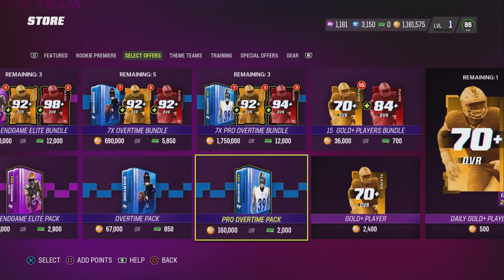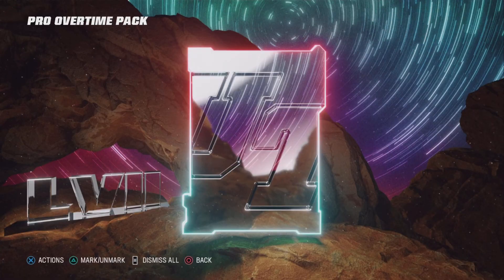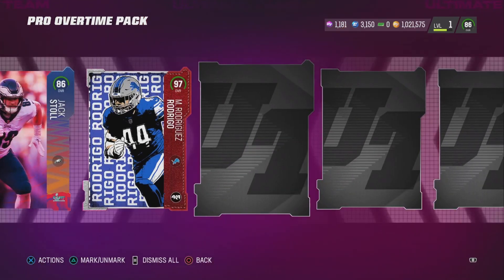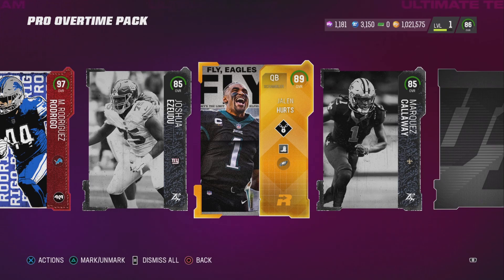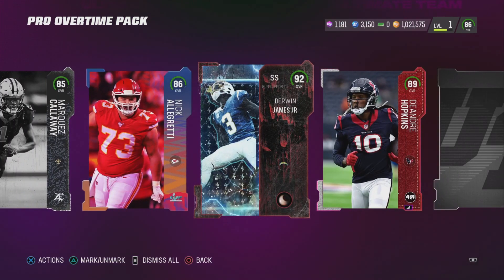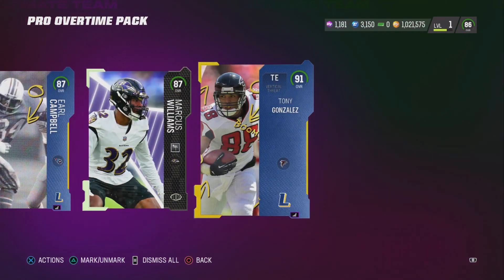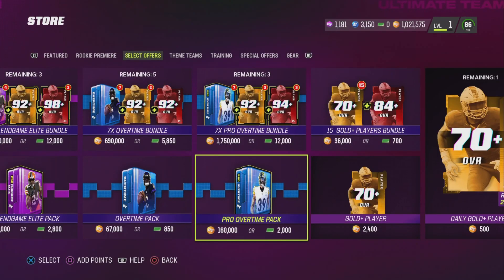I might end up doing that 700k one as well. I should have enough. We're gonna do this pack first, get 13 elites and see what we get. A Super Bowl card — Jack Storm, okay. Rodriguez, 97, that's pretty fire. An 85 Jalen Hurts — that's literally my starting quarterback right now. A Nick — I can't even pronounce that — another Super Bowl card. Derwin James, yes! Tony G — that's cool I guess. Definitely not worth it overall.